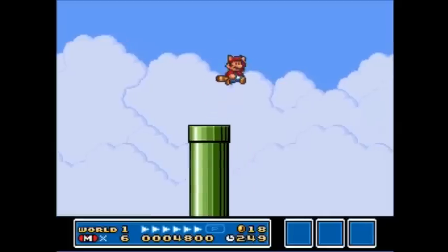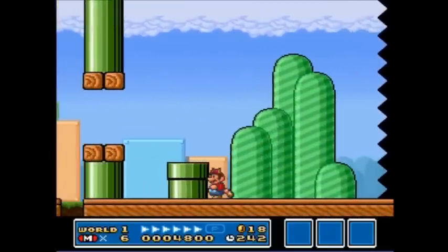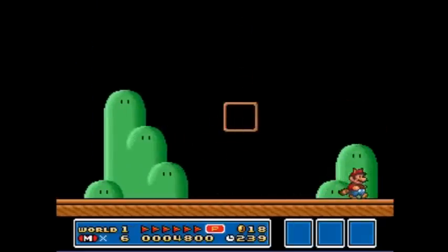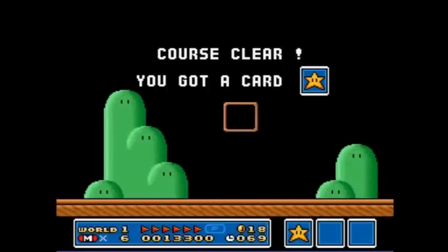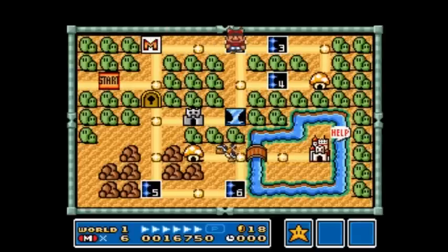I do this because I'm bored and I've got nothing better to do right now. We could go in here but I'm not going to, to save time. We can do this and we get a star. Level two — fairly easy, fairly straightforward.